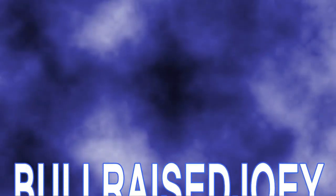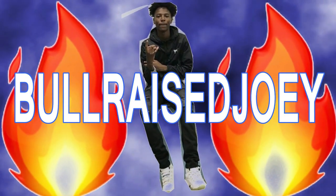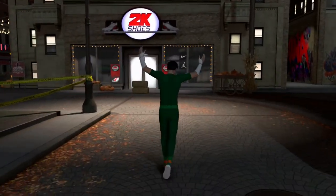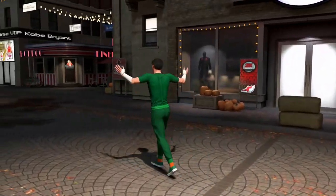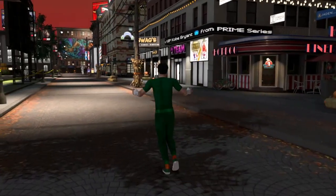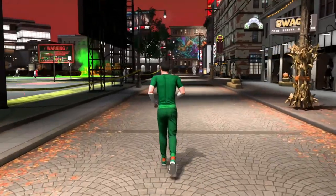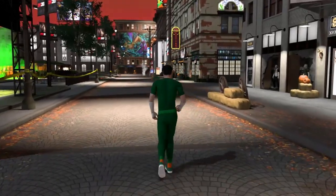Hey, why you looking at me like that? What's so funny? Yo, what's good y'all? It's your boy Joe over here coming at y'all with another banger video. Today's video is me showing y'all how to make Rock Leap. Yes, Rock Leap. You heard it right. Nobody has ever did this, I don't think, in 2K20. I've seen a lot of people doing 2K19, so I'm gonna be the first to do it in 2K20, so here y'all go. Let's get it.